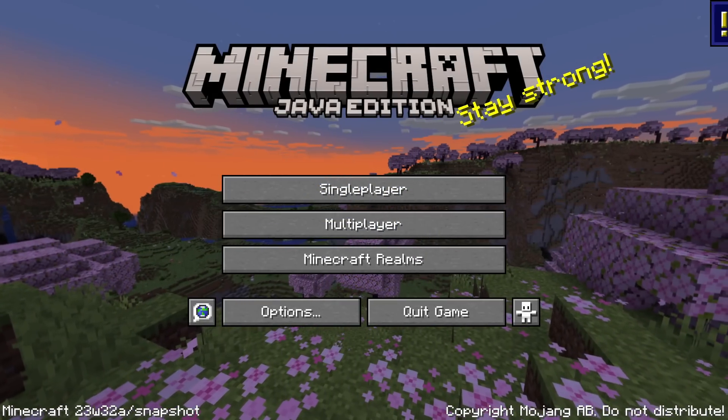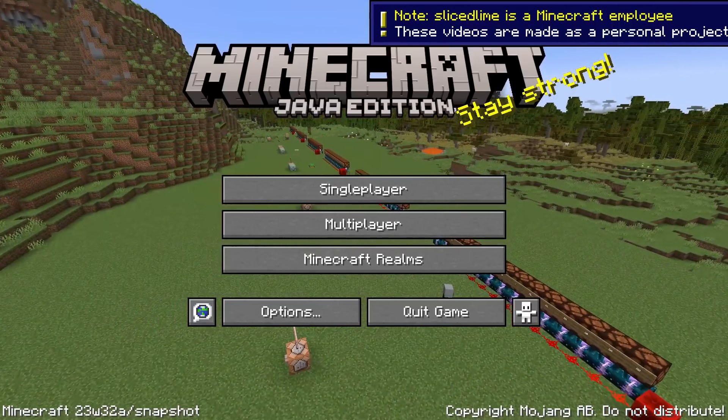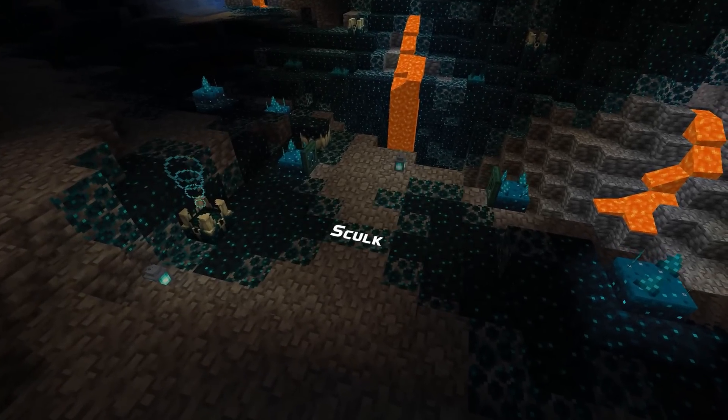Minecraft Snapshot 23w32a is out with vibration changes and follow-ups from last week's snapshot. My name is slicedlime and I'm here to show you all the changes. Let's start with skulk and vibration changes.